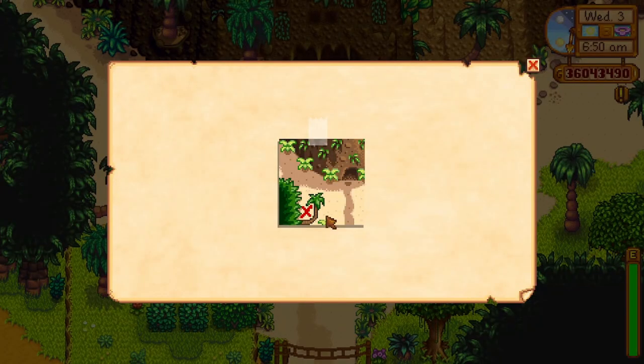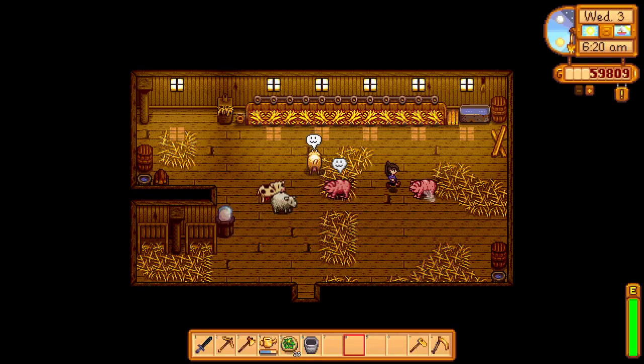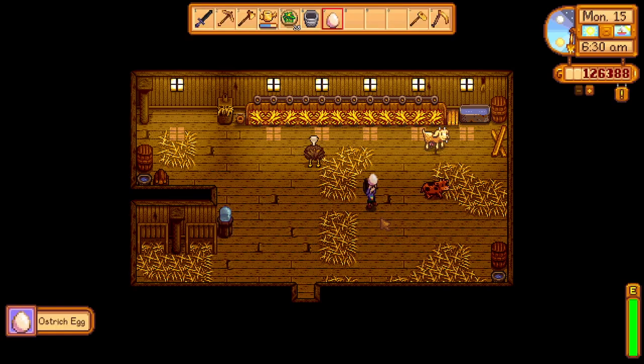As part of the 1.5 update there are ostriches. You can only find your first egg at one of the dig spots over at Ginger Island, and you'll also need an ostrich incubator, which is given to you as a reward for completing the field office at Ginger Island. These ostriches will produce an ostrich egg every 7 days.